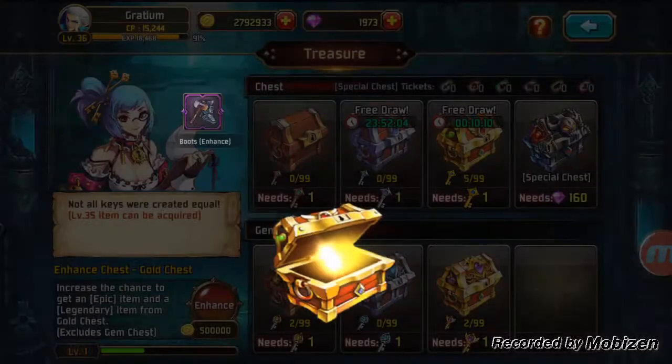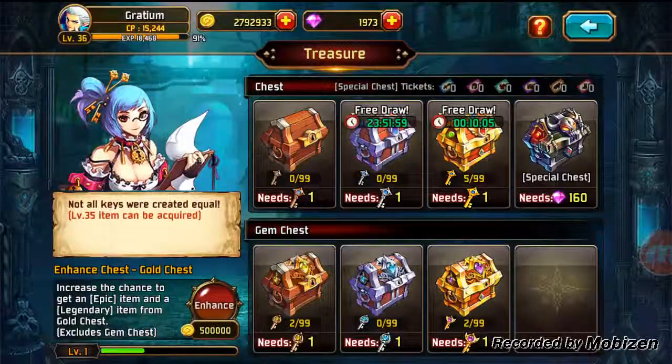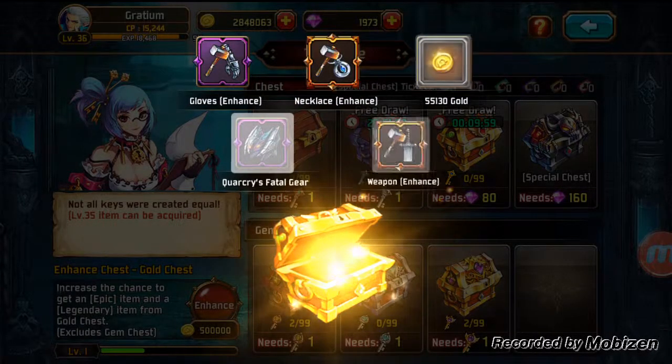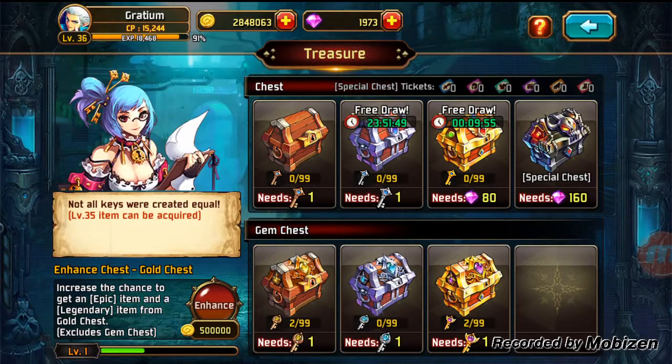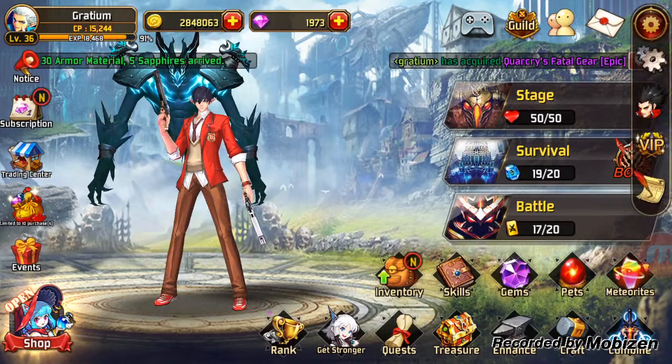More draws. For the gold chest — we got a legendary enhancement! A bunch of purples there. This is our last five gold keys on this character. We got a little bit of gold and some legendary enhancements — very, very nice. Now we are going to go to the next character.